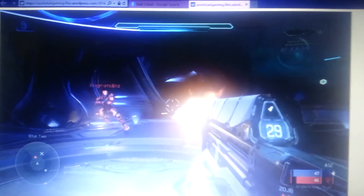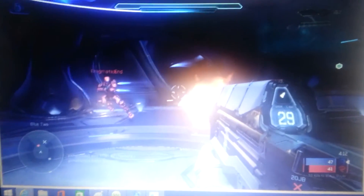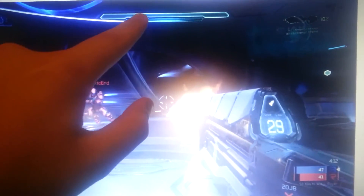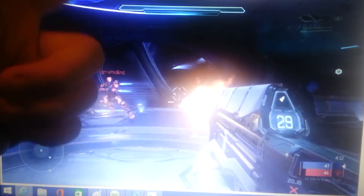And then if you move over to the top middle, you've got a shield and your health bar right below the shield. Basically, if you get shot your shield goes down, and when that's gone, it's your health.